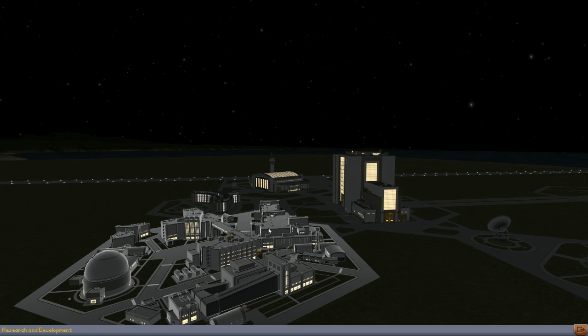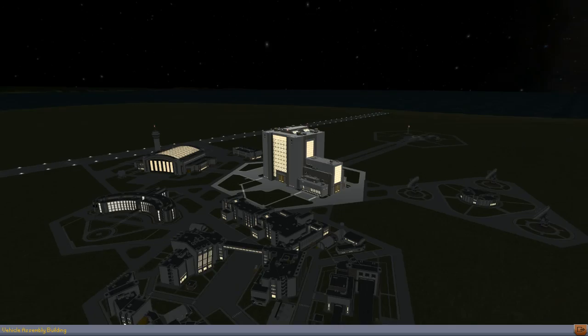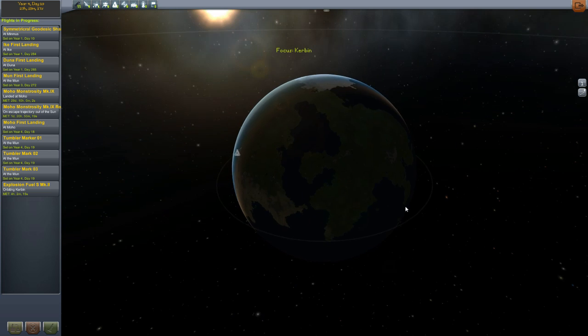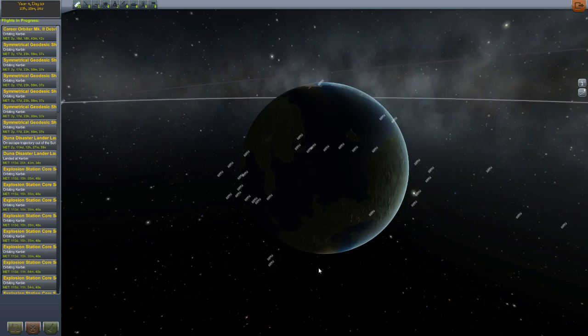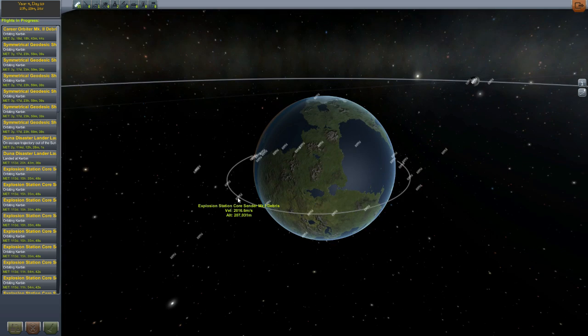There are some things I would like to do with the game. Let's go here and look at the map. Oh, by the way — before I talk about anything else, there's this little debris thing here I clicked on a minute ago. Look at this — there's just crap all over the place. Explosion Station Core Center Mark 1 Debris, Moho Monstrosity Mark 9 Debris, Quinjet Mark 1 Debris landed.